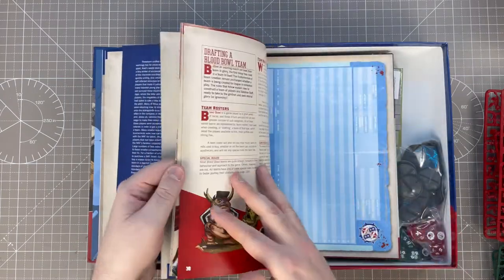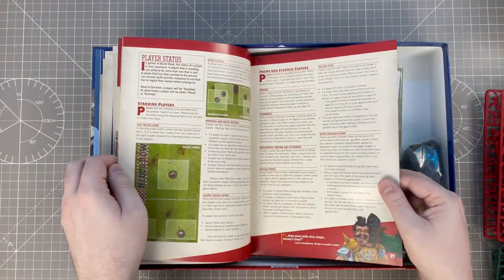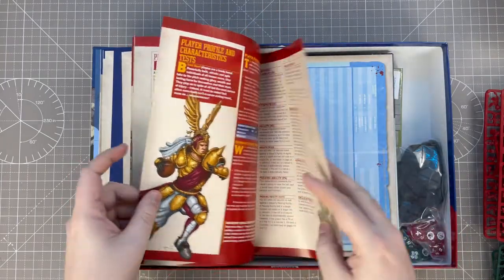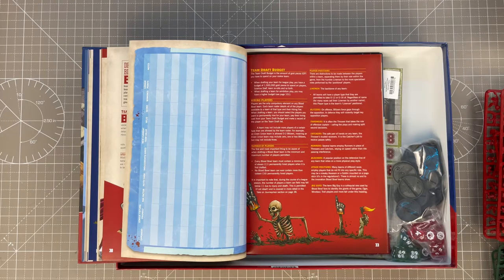There's loads and loads to read. We've got the rules, and now we've got a section about drafting a team, which is very interesting. The big draw in Blood Bowl is getting a team and building it up — they learn new skills as they go along. You need a league for that, and it's just brilliant fun when you get one going.